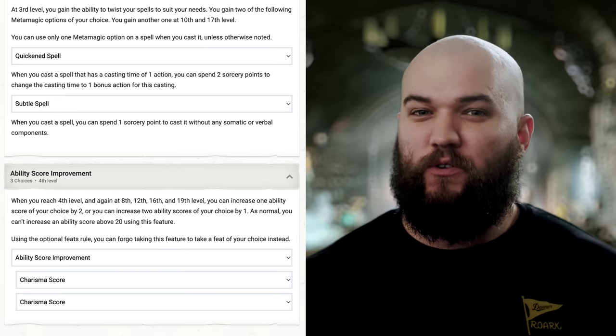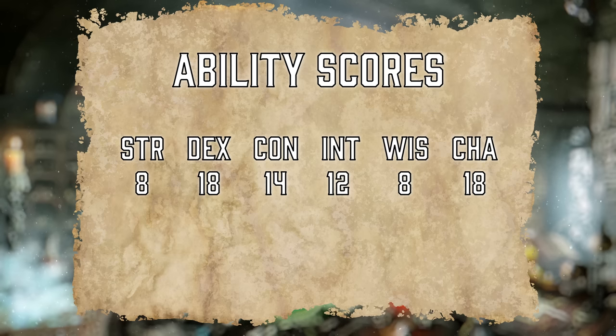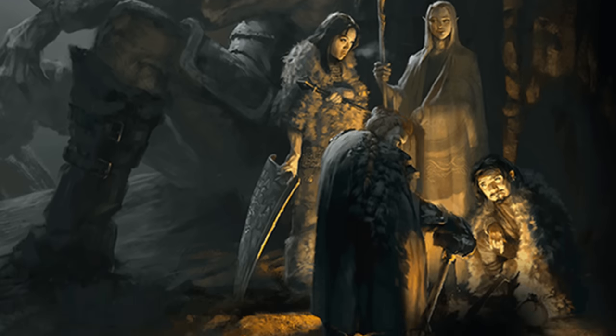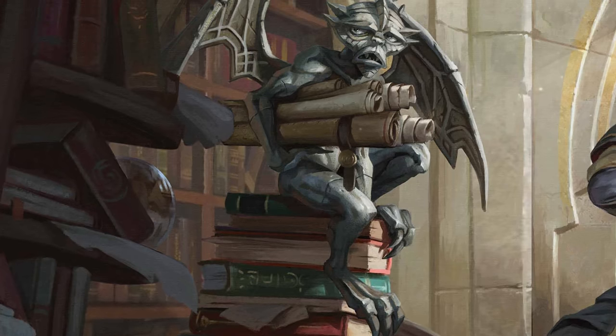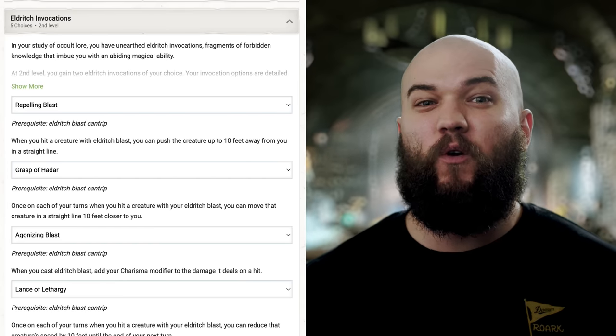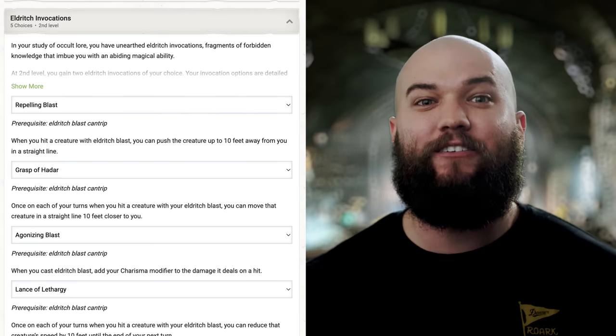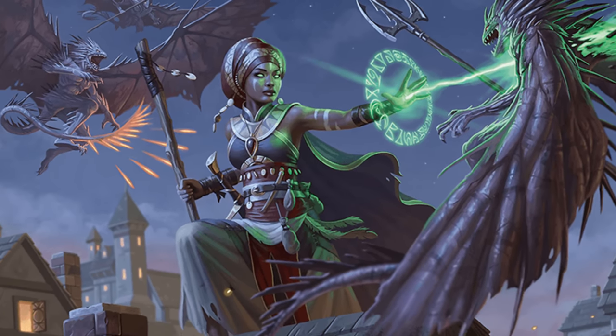Taking one more level in Sorcerer, we'll use an ability score improvement to max out our Charisma at 20 before moving back to Warlock for the remainder of the build. This will only leave us with 4 Sorcery Points that only come back after a long rest, but we can convert Spell Slots into Sorcery Points if we need more, and our Warlock slots come back on a short rest anyway — which we get for free thanks to our Genie's Vessel. When we get back to Warlock for our 5th level in the class, we'll immediately take Agonizing Blast, which tacks our +5 Charisma modifier on top of all 3 of our Eldritch Blasts for even more damage.